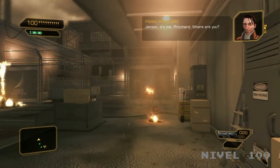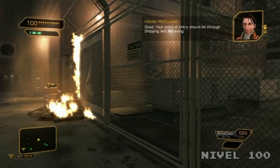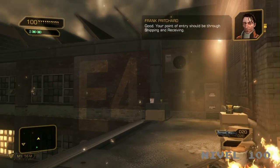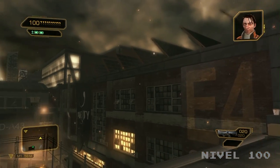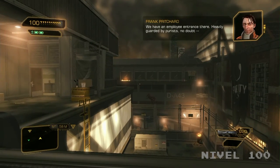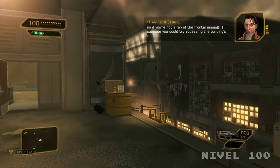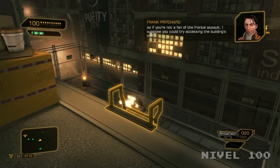Jensen, it's me, Pritchard. Where are you? On a roof overlooking the plant. Good. Your point of entry should be through shipping and receiving. What the hell does that mean? We have an employee entrance there, heavily guarded by purists, no doubt. So if you're not a fan of the frontal assault, I suppose you could try accessing the building's roof.